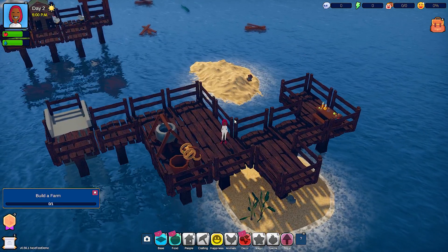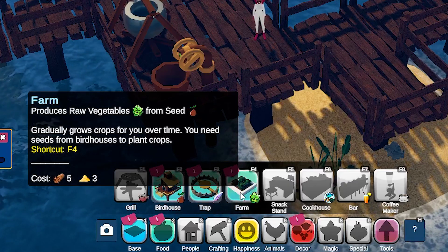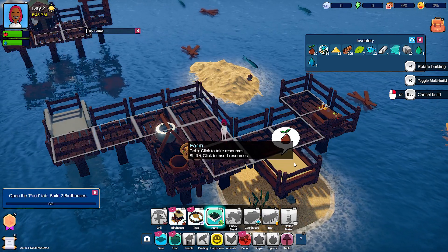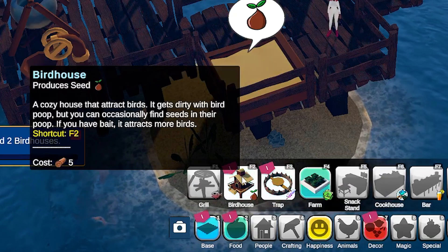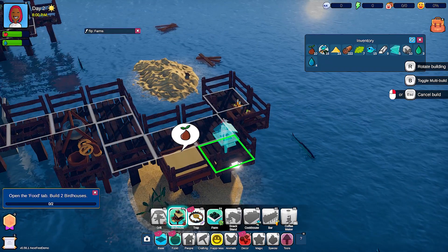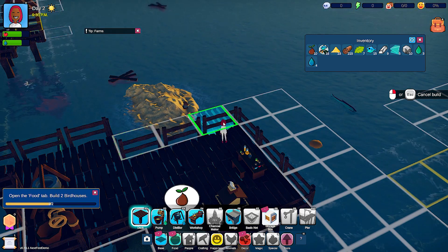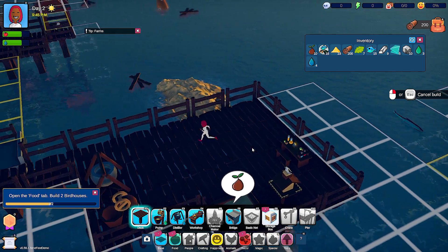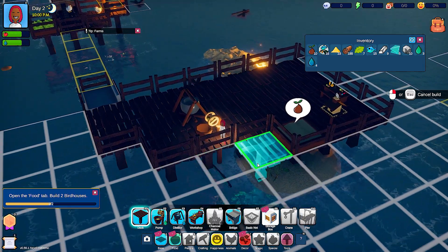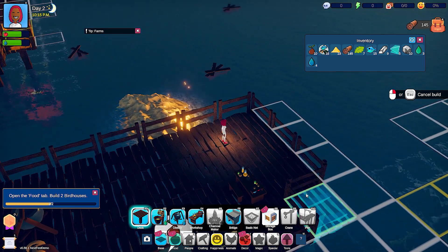Now I have to build a farm. That looks like it's under two — raw vegetables, and I need three sand. Let's build it over here. Open the food tab and build two bird houses — a cozy house that attracts birds. It gets dirty with bird poop, but you could occasionally find seeds in the poop if you have bait. I do like that you can rotate stuff after you've already placed it. I have a lot of wood and I'm being very stingy with it for no reason. Let's just build this whole thing out — nice and thickums.